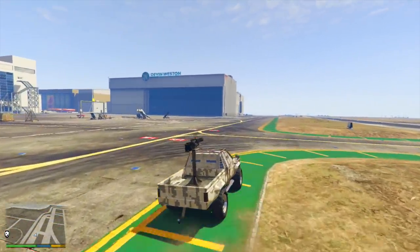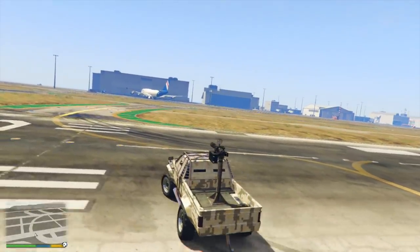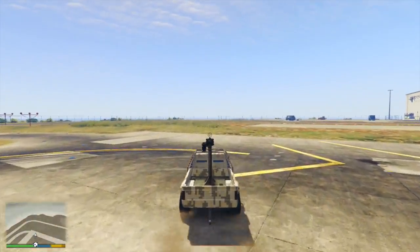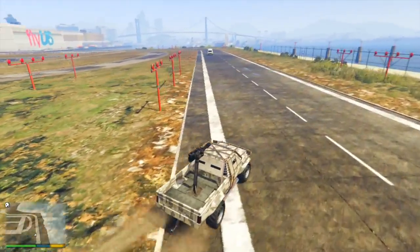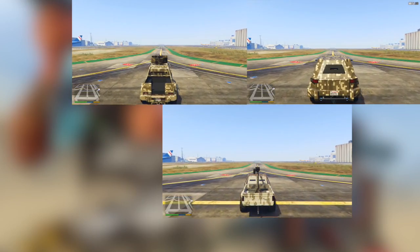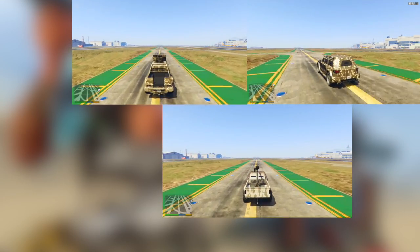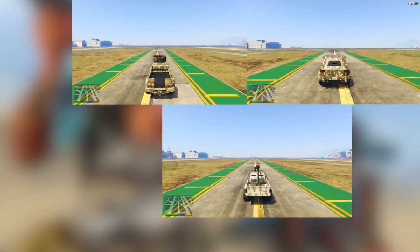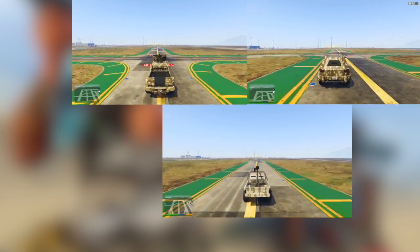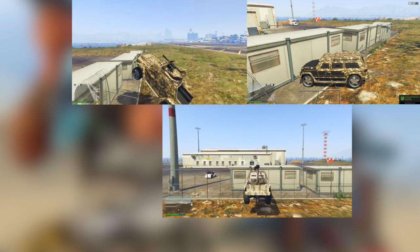This may be a little bit of buyer beware for the Technical Custom, as I didn't really see anything too positive with it in terms of its ability to protect you. I also did a simple speed drag test. The results were pretty shocking — by far the fastest vehicle is the Nightshark, well ahead of the others. The Insurgent Custom came in a close second, and dragging way behind is the Technical Custom, which is very, very slow.